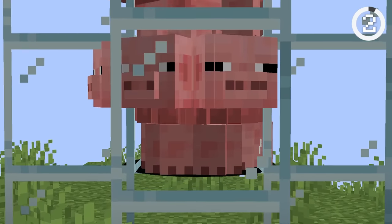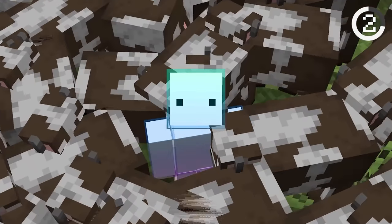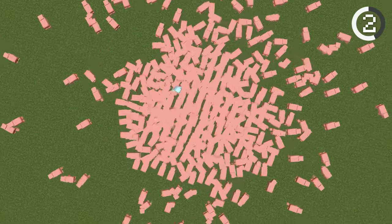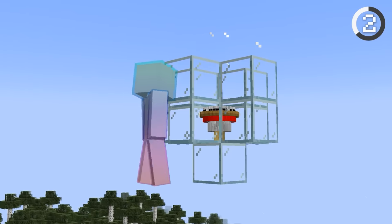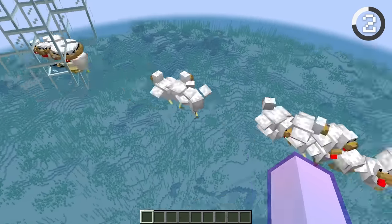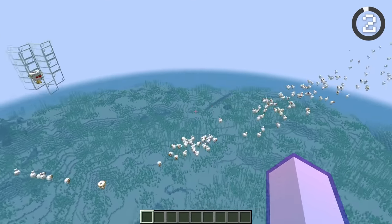Number 2. If more than 24 mobs are squeezed into a single block, they start to take damage. This is because of entity cramming, but you can actually increase the 24 mob limit with a game rule. You can cram thousands of mobs in a single block, but if you let them out, something strange happens. All the squished entities push against each other and create an animal cannon — how did they go both ways?